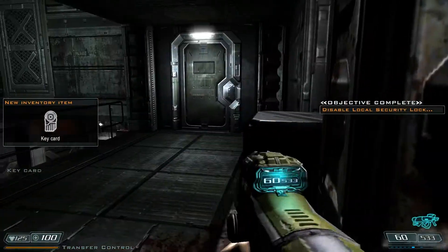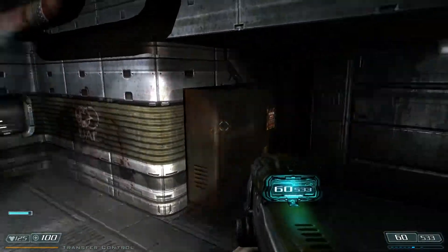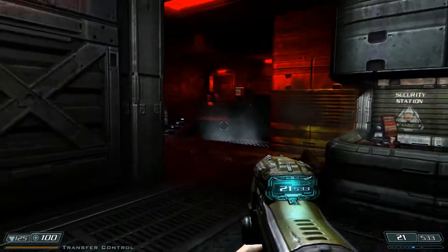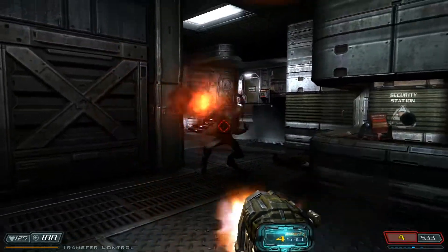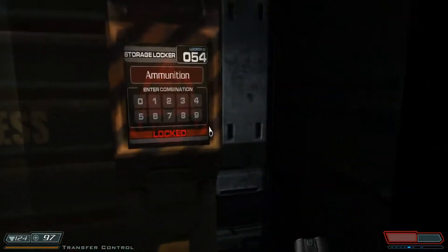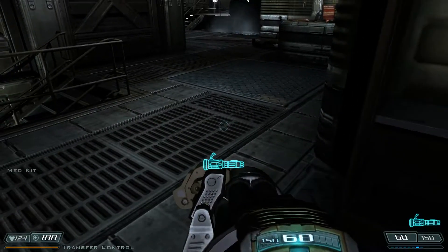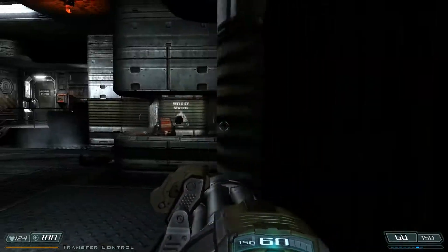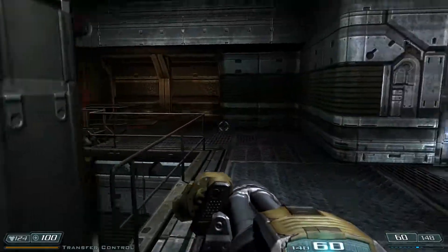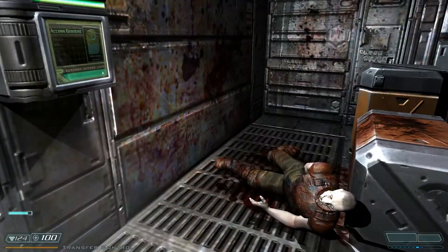We found a key card, so now we've got to disable local security. It's the locker itself — we're right at the start with it. Imps fire a bit fast. Now the code should have been 631 from the PDA we got. We got a chain gun guys! Wonder how they've changed this gun — still sounds the same, same rate of fire. So now that we've got the access card, let's go through here.